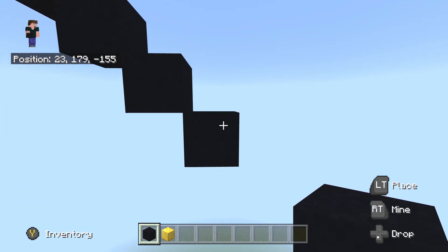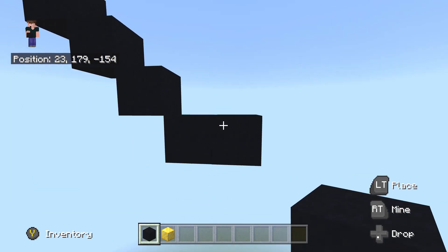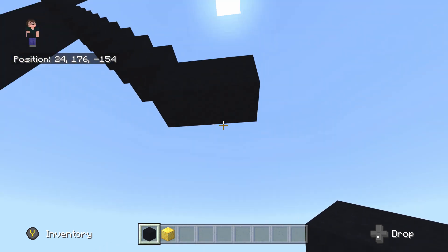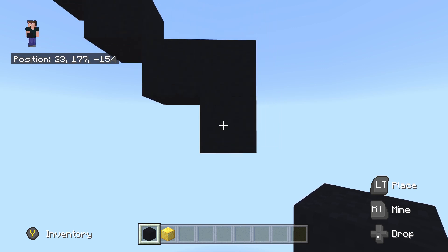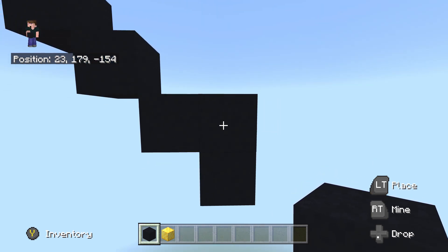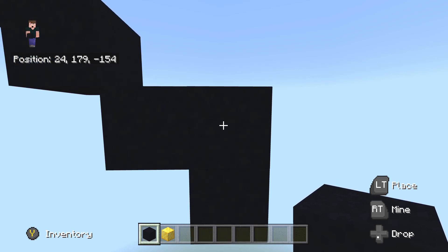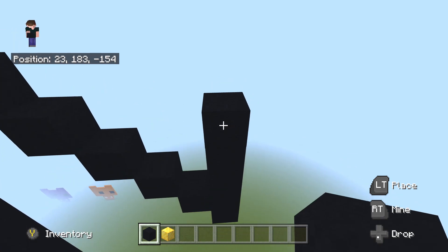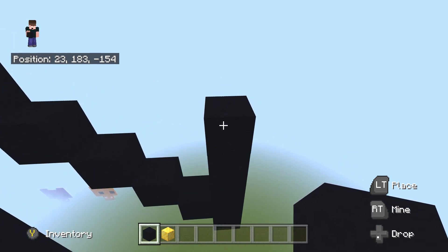Once you've done the seventh bottom right diagonal, place one black concrete to the right, then one underneath. Fly back up by one to this up-right corner. Once there, place three black concrete on top: one, two and three.